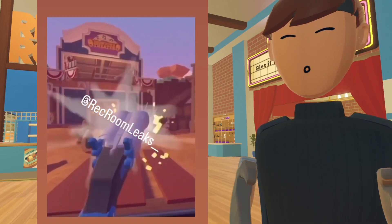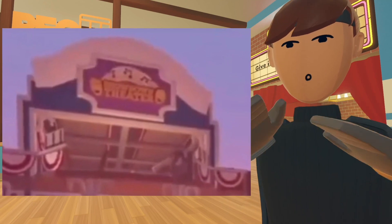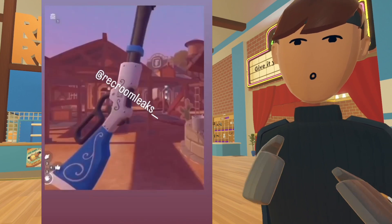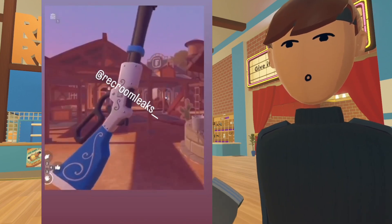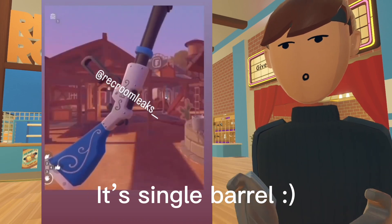One of the buildings that looks like a farm has a banner at the top as well — it actually says 'Showdown Theater' with some musical notes above it. In this next few-second clip, all we get is some buildings and the backdrop of what the game looks like, and also a gun. We can't see the front of it, so we don't know if it's a double barrel or a single barrel.